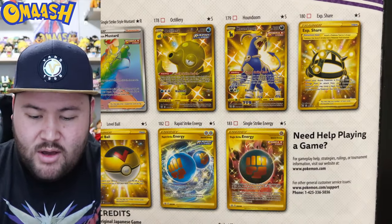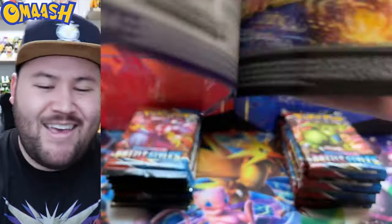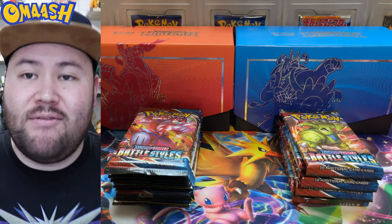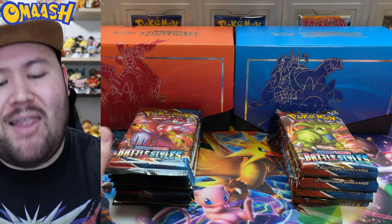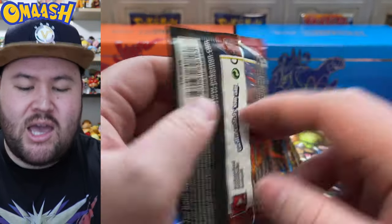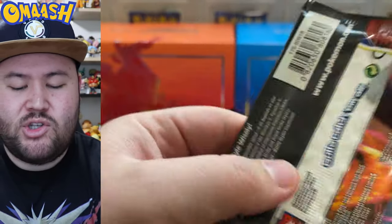And then the gold cards — oh, that Houndoom is so sweet and I need that one. I still need it. I'm excited for today's opening; I love new sets. I think Rapid Strike is going to win, so we're going to open Rapid Strike last. We're starting off with Single Strike. That artwork looks sick. How do you not like Urshifu? Seriously, Urshifu looks so good. Absolutely love it.